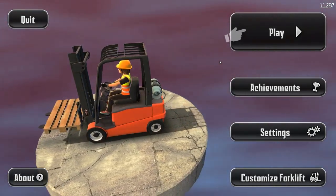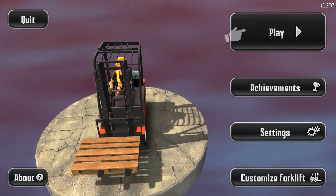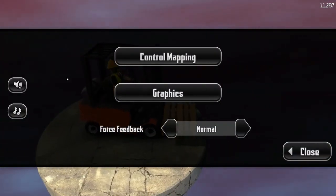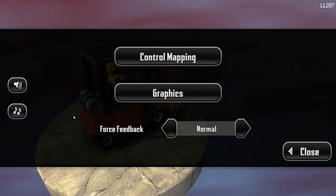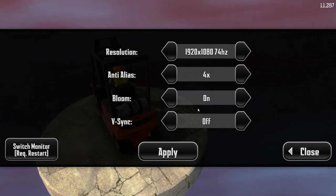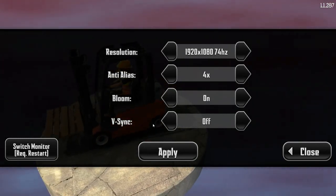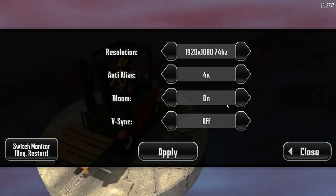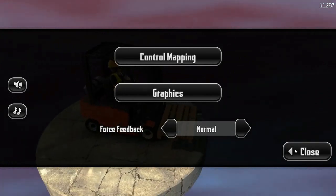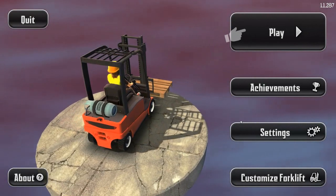What better game to start it off with than this — I mean I already know this is going to be a 10 out of 10 banger. It does kind of look like a phone game. Let's see what we got in settings here. Can't control the audio, that's always good. Graphics — everything you need right here: resolution, anti-aliasing options. You gotta have your bloom on. Now we're good to go, and force feedback.